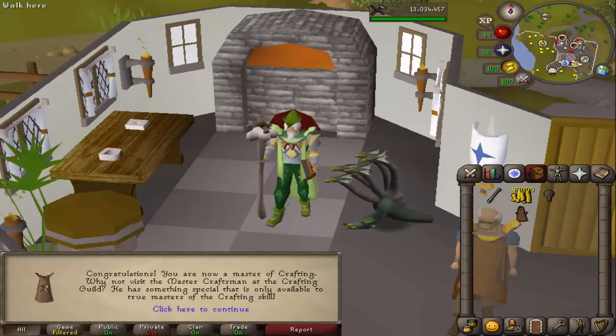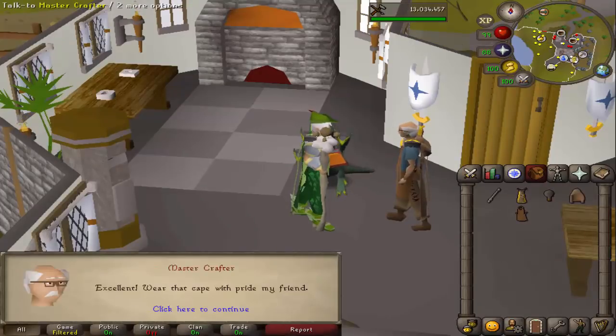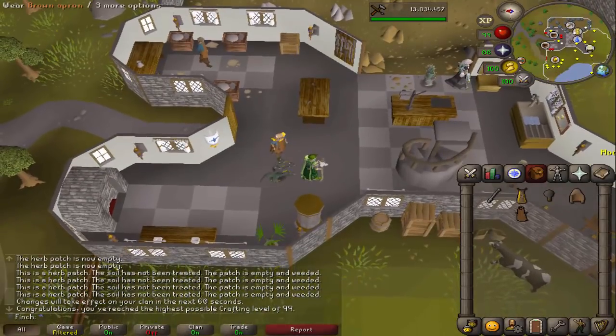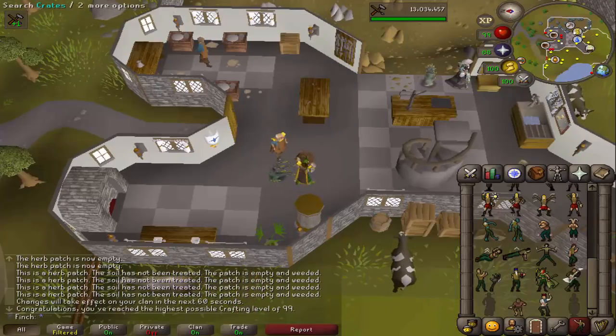Really nice to get this one done and looking forward to using the cape as well — let's buy that now. The cape has unlimited teleports to the guild, which is right next to a bank chest, so it's incredibly convenient for banking. And of course we'll give it the obligatory emote as well. Look at that — really happy with this one, really good 99 to get.